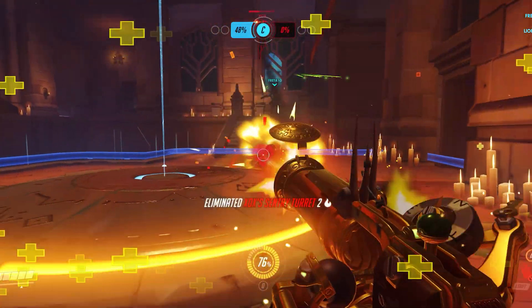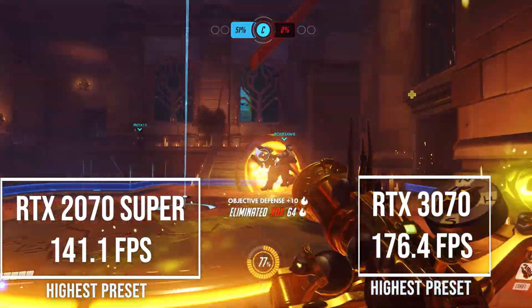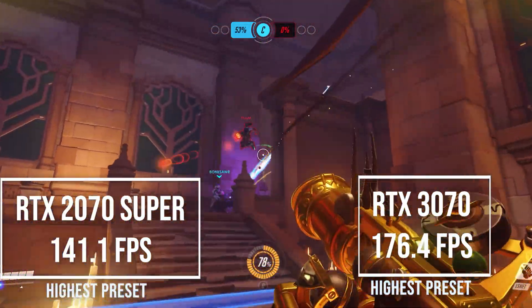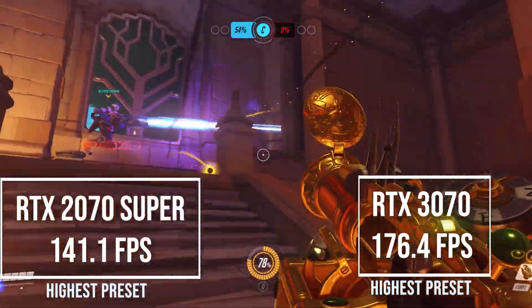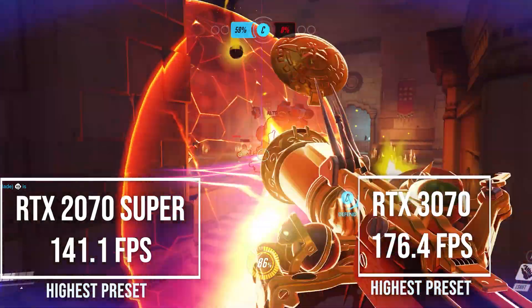In Overwatch, the 2070 Super managed to get 141 frames per second and the 3070 managed to get 176 frames per second on the highest preset. That's a nice 25% bump on this game, so it's a nice showing going from one generation to the next.